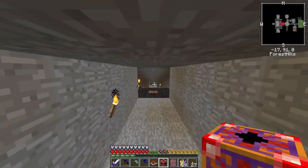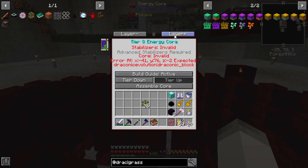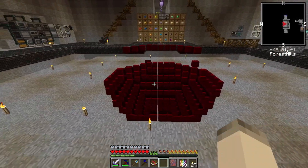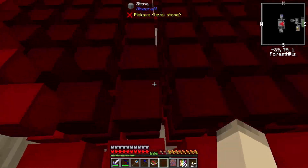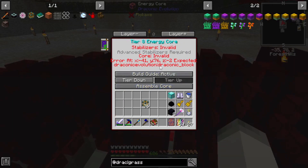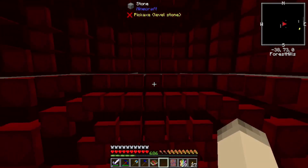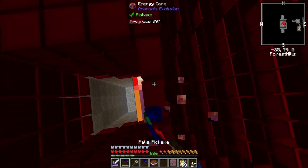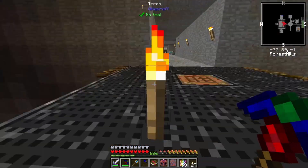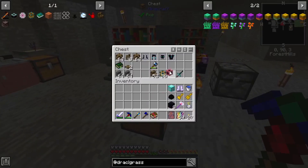The main thing I want to do is get the build guide out and set it to the max tier to see how big this thing is going to be. So it looks like it's a nine-block circle, which tells me I'm going to need to dig out quite a bit of space because I want that kind of in the center, and then I'll figure out the stairs and all that kind of fun stuff later. It's going to be a big project.